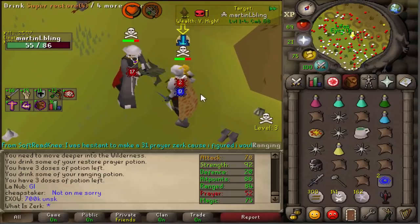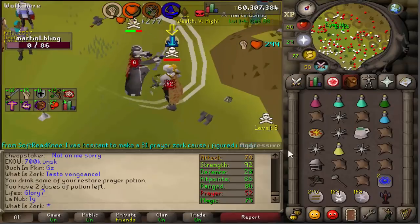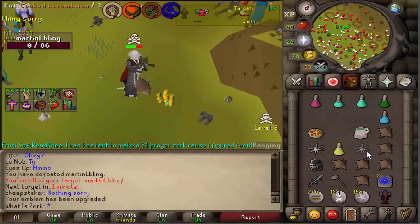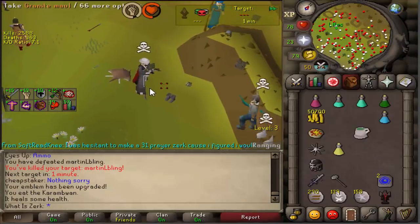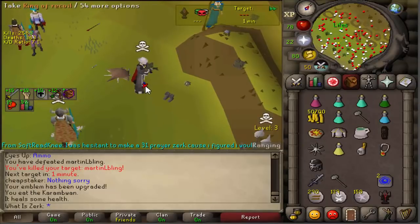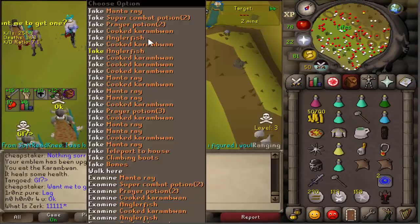Initiate pure — should be a nice easy kill. He's dead already, good fight! A 52 coming in with the pid — the AGS with carol's bow and void is just too strong. We get over 100k loot from an initiate pure — actually quite impressed with that.